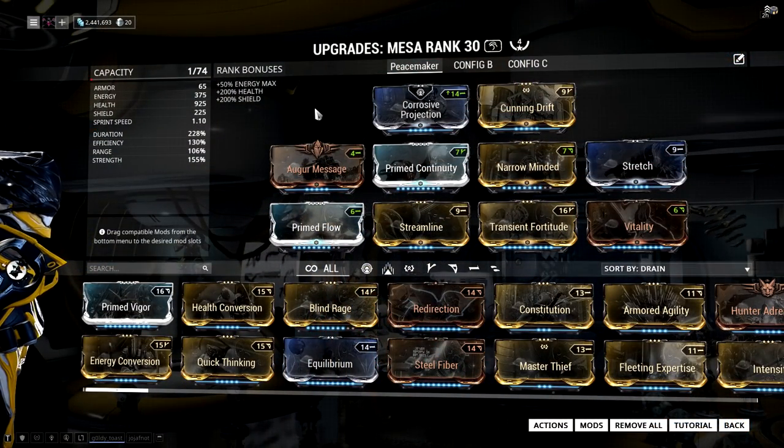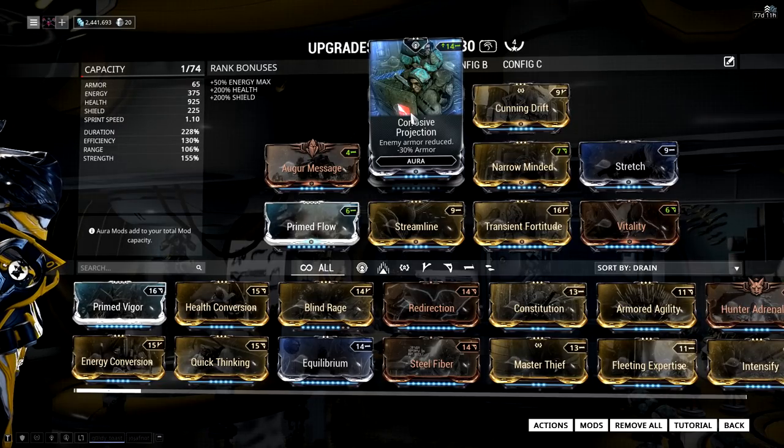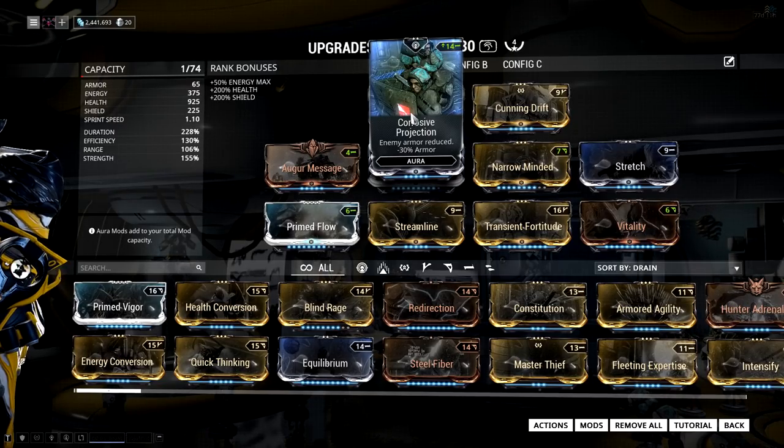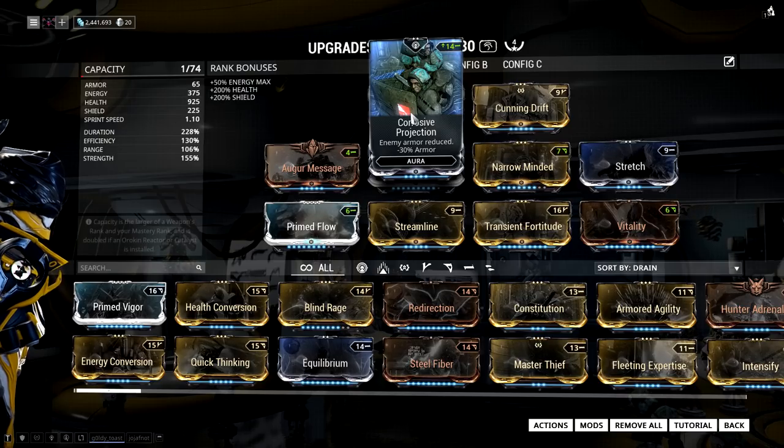So here's the build. It's running Corrosive Projection as its aura. You can use something like Pistol Amp, which will increase the damage of Peacemaker, but Corrosive Projection is a lot better if you're going up against high-level enemies, especially the Grineer or the Corrupted. While you could run Energy Siphon to get a little bit of energy here and there, it's kind of pointless because it gets deactivated during Peacemaker.